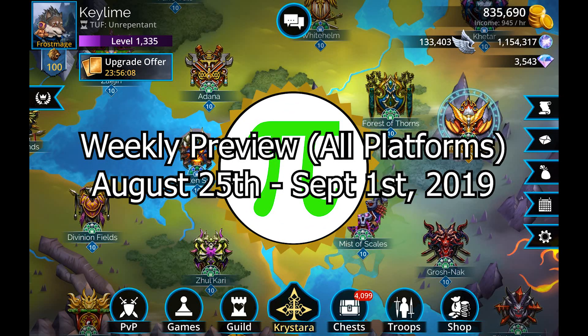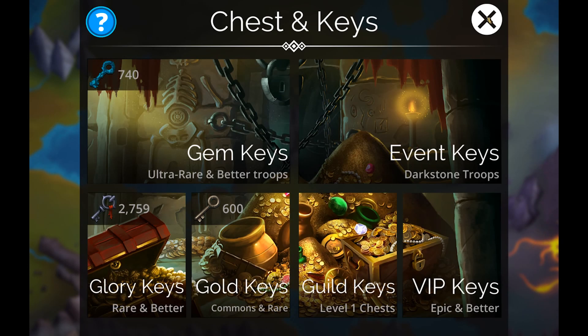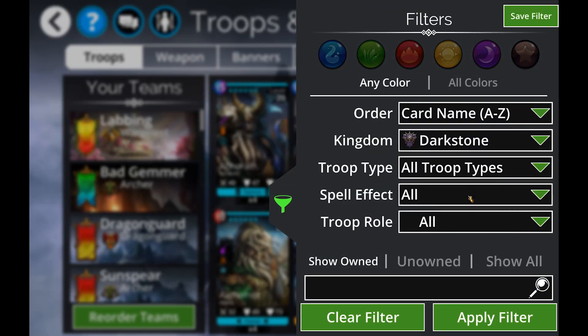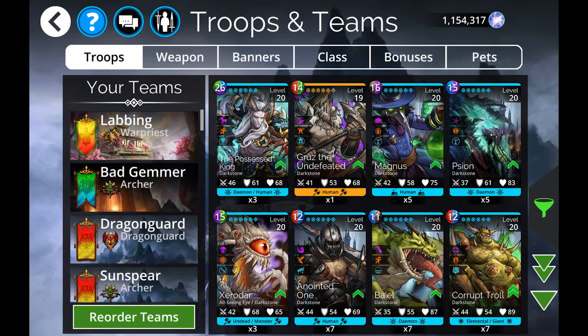Good morning everybody, it is time for another weekly preview video. On the PC/mobile side, what we've got going on in the chests are some Darkstone troops. Darkstone is a pretty cool kingdom, and there's a very specific reason for this: we've got the Possessed King in the event chests.